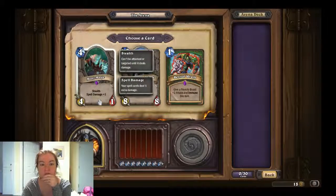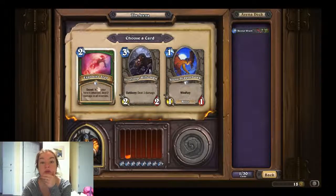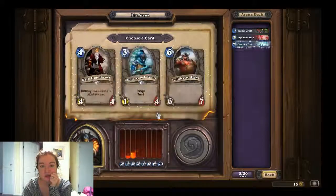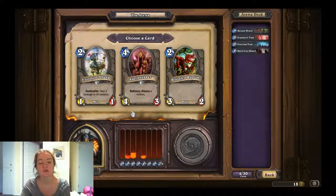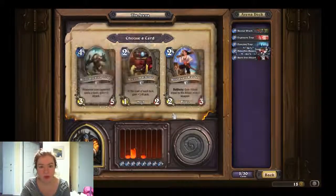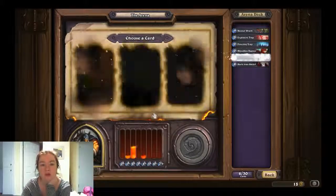Mini Mage is new — Stealth, Spell Damage one. Mountain Giant isn't as good. I think I'm going to take Bestial Wrath and make sure I grab Beasts. Explosive Trap is good. Charge with Taunt option. Freezing Trap, I think. Let's grab the Dark Iron Dwarf. Explosive Sheep — Deathrattle deals two damage to all minions. I like the Bloodfen Raptor. Minion that gains two attack whenever your opponent casts a spell, or gains one attack at the start of each turn — I think I'm going to grab that one. Looks like we're going aggro.